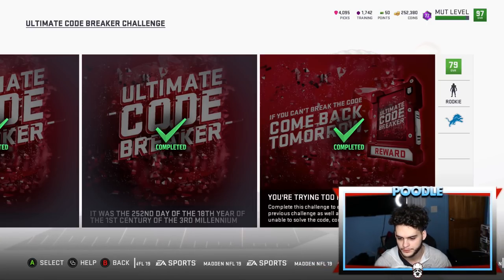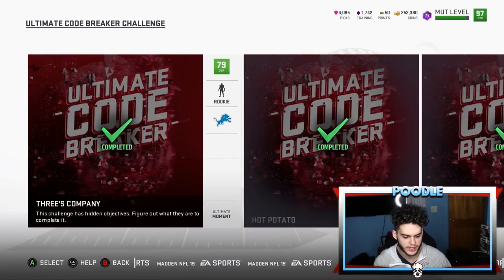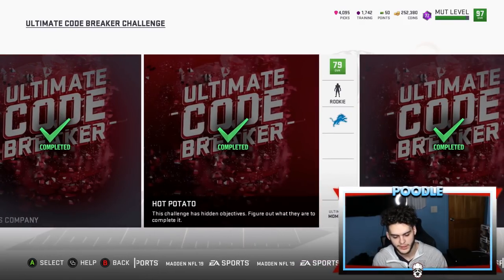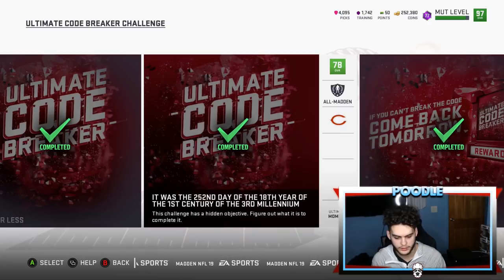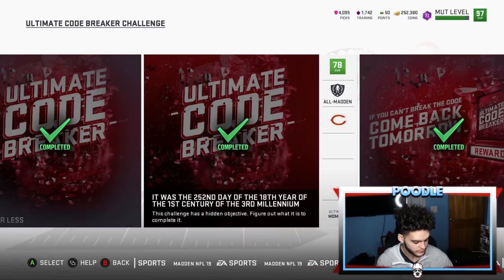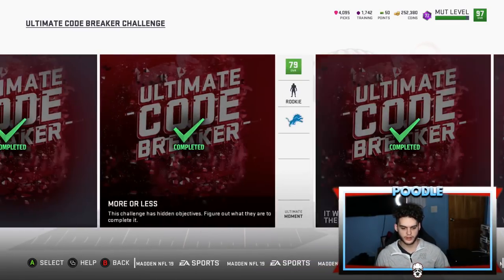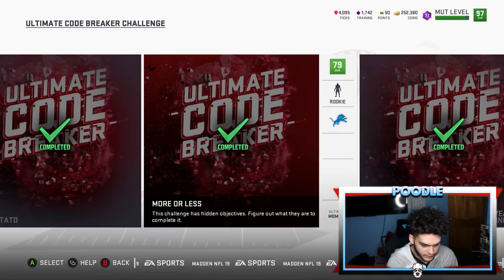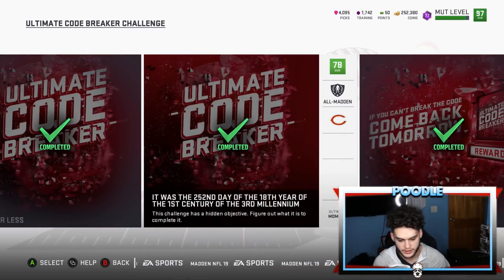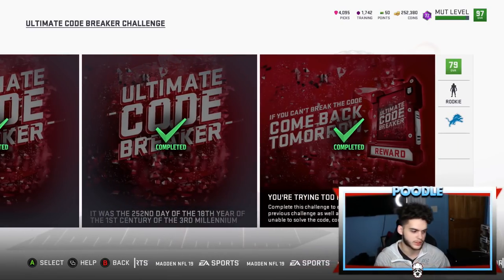Quick recap so you don't mess these up: Solo 1 — three completed passes, three rushes, and a field goal. Solo 2 — 'Hot Potato': fumble and recover your own fumble. Solo 3 — 'More or Less': go down to the 26 yard line. Solo 4 — throw a pick six. Solo 5 — the hardest one: 15 minutes of kneeling without gaining a yard.